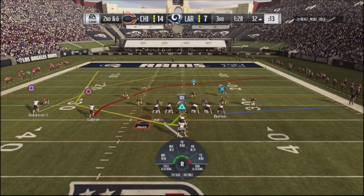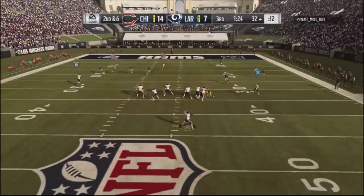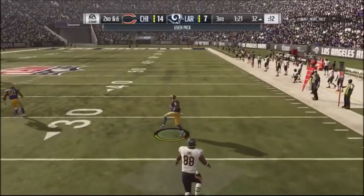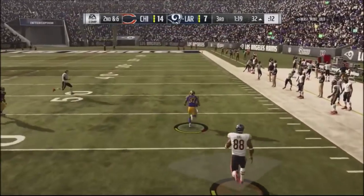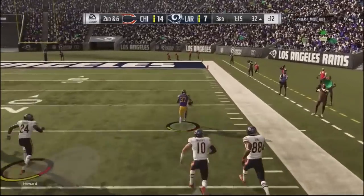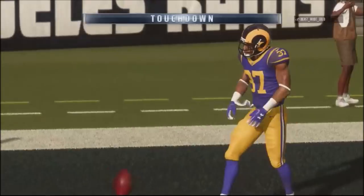Second and six, about a minute and a half left. I go back to the play that got me a touchdown last time, but a guy comes out of nowhere — it was a bad throw, the crosser was wide open. He makes a great move on my quarterback, takes it to the house, and showboats going in. Score is now tied 14 to 14.